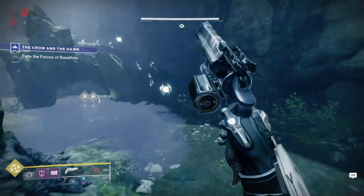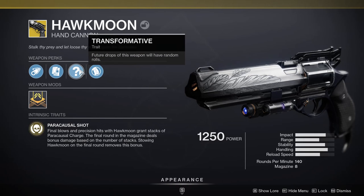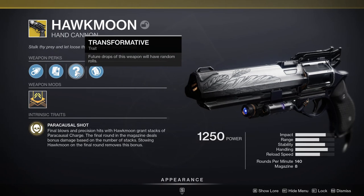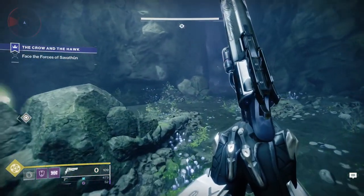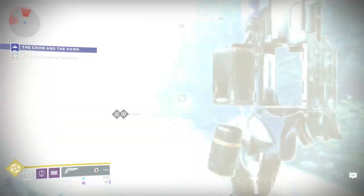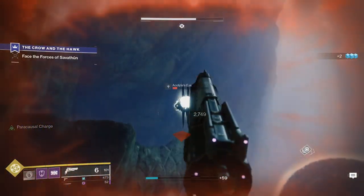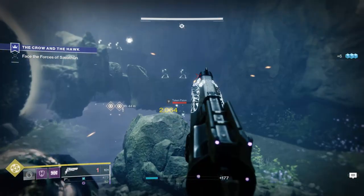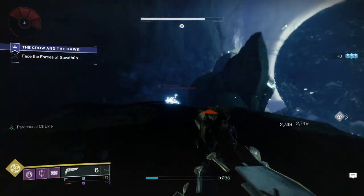Hawkmoon's perk in Destiny 2 works in the following way: getting a precision hit or final blow will give you a stack of Paracausal Charge. On the final shot of the magazine, you will deal bonus damage depending on how many charges you have, 7 being the most. When I say bonus damage, I potentially mean a LOT — it seems like this scales exponentially, as having only 1 or 2 stacks won't do a ton, but 6 or 7 stacks will. In the final part of this mission, I was dealing over 50,000 damage a shot to this boss. Granted, this fight is sort of set up for you to succeed in this way, but still, that's a lot of bonus damage.